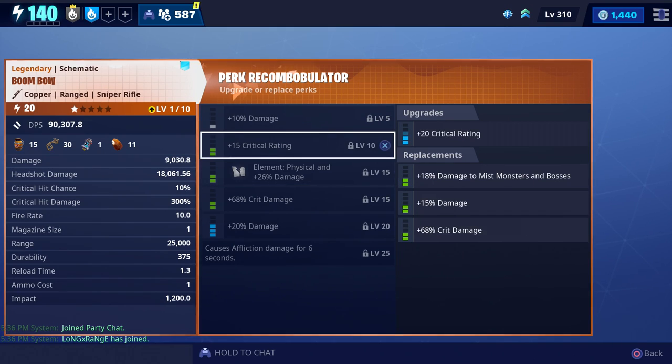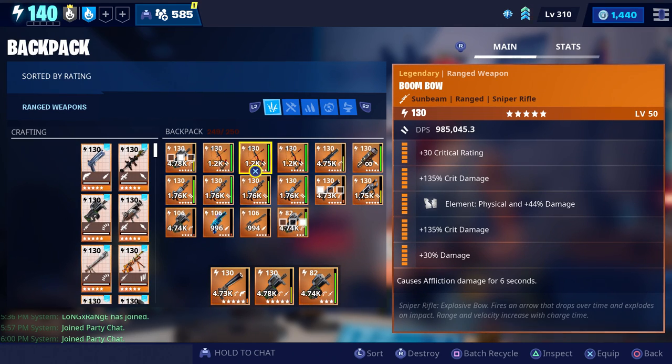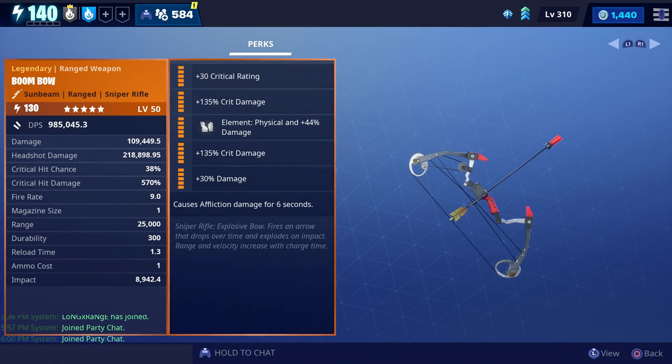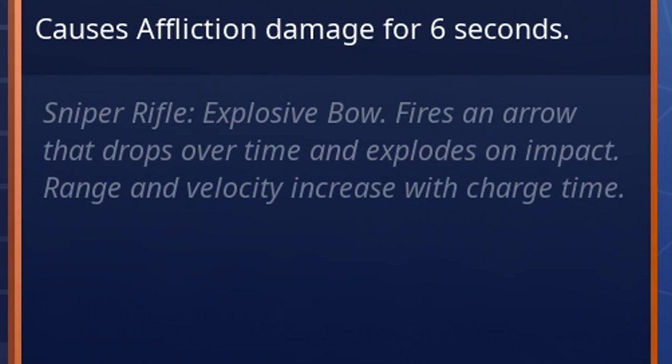We currently don't have ours maxed out, so instead we're going to use these that Long Range gave to me. Big shout out to Long Range who gave us these fully maxed out Boom Bows. The perks he put on it were crit rating, crit damage, physical damage, crit damage, and damage. At the very bottom it says: sniper rifle explosive bow — fires an arrow that drops over time and explodes on impact, range and velocity increase with charge time.